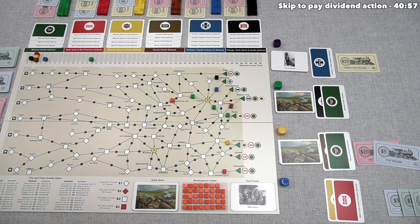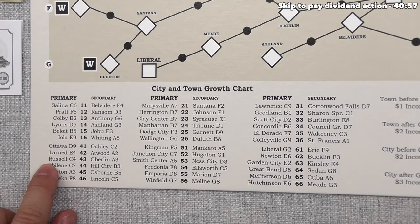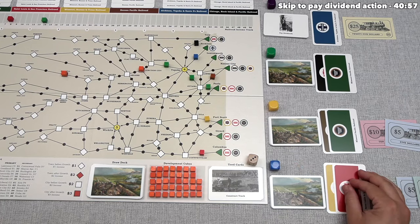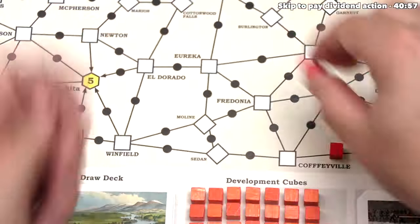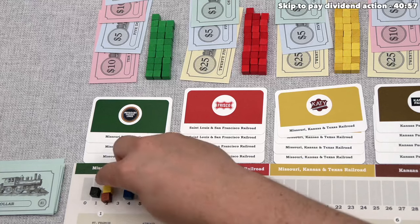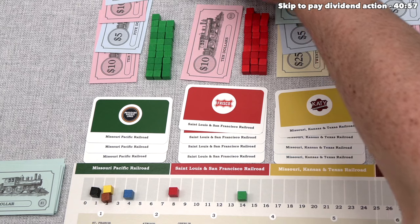Blue plays a construct track card from their hand. They discover growth — rolling a 43, the primary city is Russell at C4, which gets developed. Blue can construct with yellow or red, and they choose red. They place two cubes: the first connects Coffeyville to Sedan, and the second connects Sedan to Winfield — that increases income by 1, 2, 3, 4, 5, 6. The red railroad's income goes up to 8, costing $15, leaving the red railroad with $16 remaining.